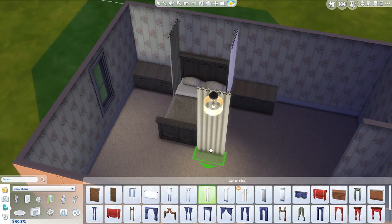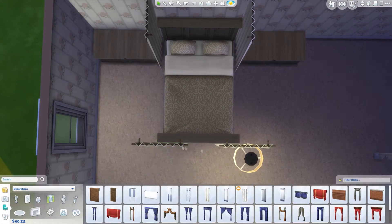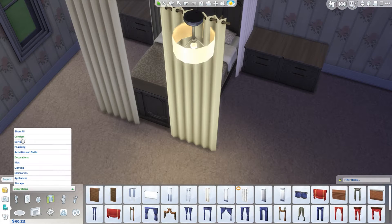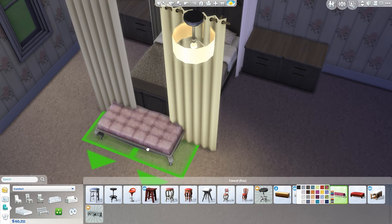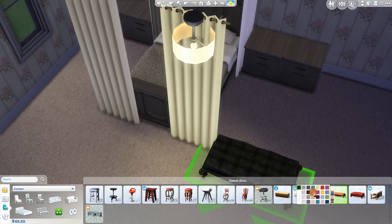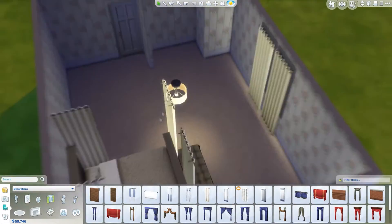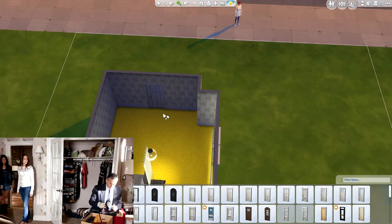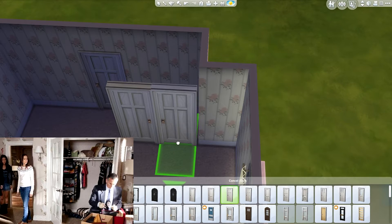Something I was struggling with is, as you can see, trying to put curtains in — and later on her closet doors — that are really close to a wall. Even though I have move objects on, they automatically snap to the nearest wall. So I had to delete the walls, put the curtains and the doors in, and then rebuild the walls. If only construction was that easy in real life like it is in the Sims!